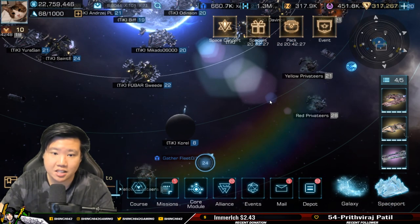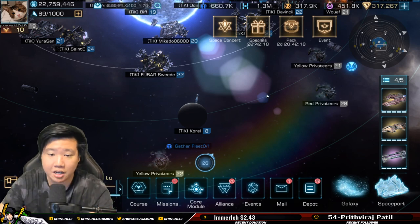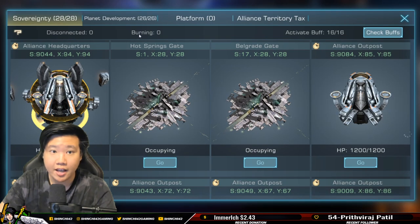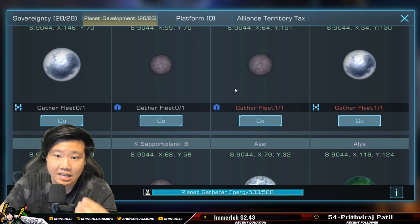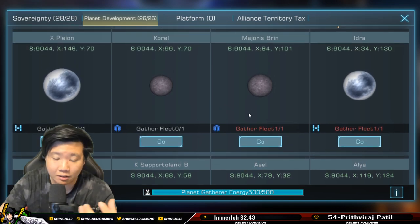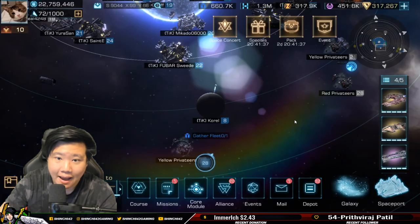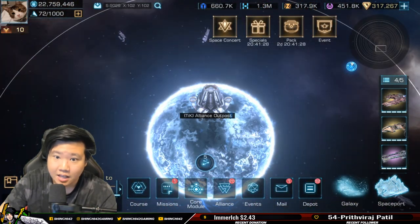First, let's talk about what planet mining is. There are two different types of gathering resources in Infinite Galaxy. In today's video we're mainly talking about planet mining. As you can see there is a planet in the star system of the galaxy. If you go into your alliance territory and into planet development, you can see in each star system there are multiple planets.